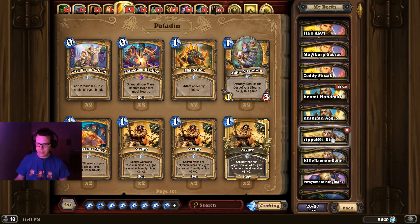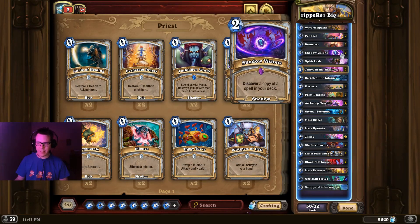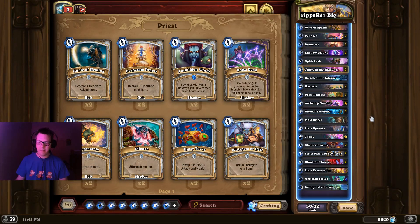Moving to Priest, we've got Big Priest. This list is running Thrive in the Shadows, which is a core card — it's kind of like having extra Shadow Visions in the deck. The difference is Shadow Visions discovers a copy, whereas Thrive in the Shadows pulls it from your deck, so it thins your deck. But otherwise, it's Big Priest and it's a really good deck.